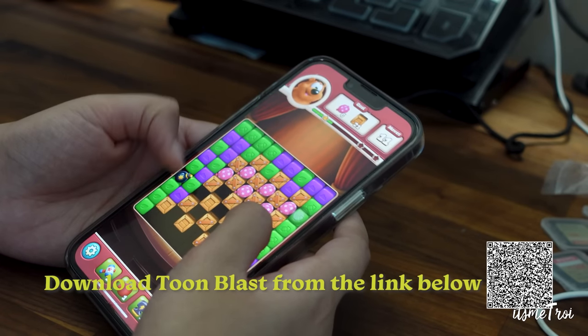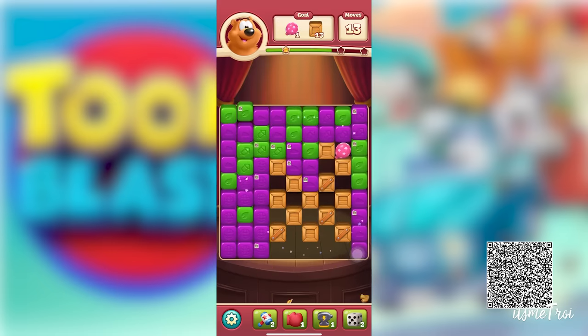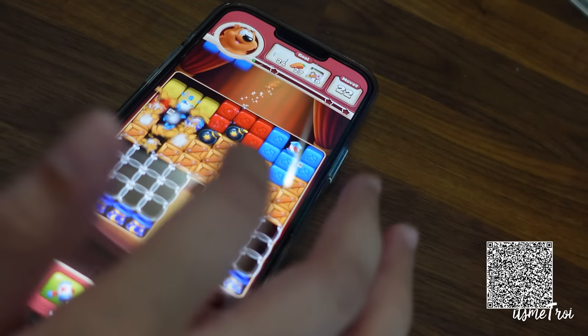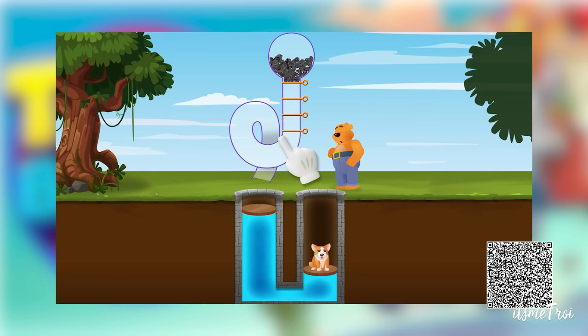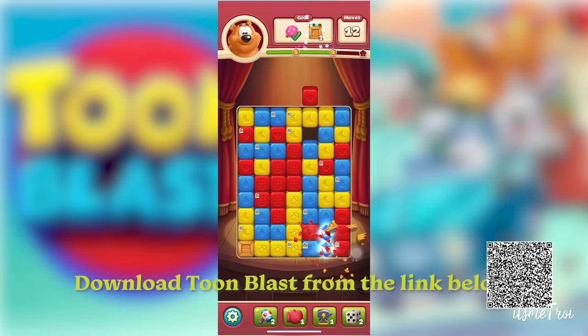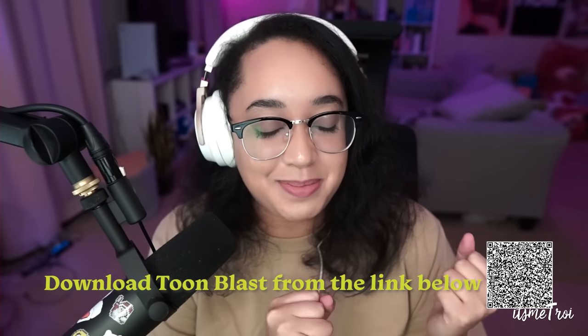Today's sponsor is ToonBlast, which you can download from the link in the description. ToonBlast is a free-to-play mobile game available on all devices where you solve puzzles by blasting cubes and creating powerful combos to pass levels. There are over 7,000 levels with great graphics and cute characters, smooth animations, and team play where you earn lives and coins. No Wi-Fi needed, no ads, easy to learn — download through my link to receive three hours of unlimited lives and 100 free coins, or scan the QR code on screen.